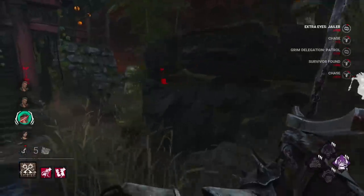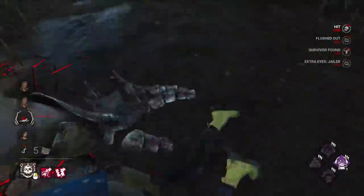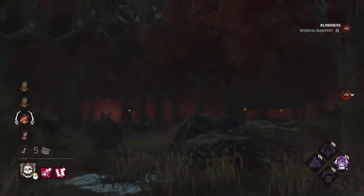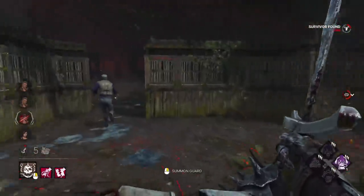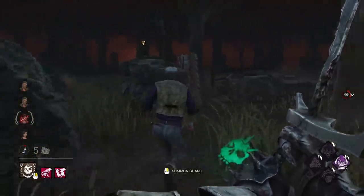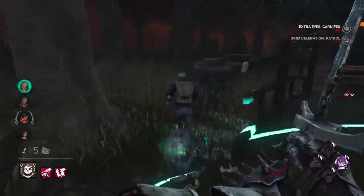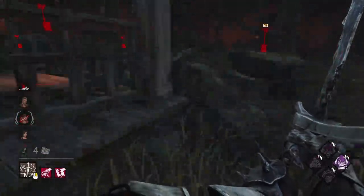There's our nice chase again, straight in towards me. I think our next guard is an exposed hit. I'll go for that guy then — he wants an exposed hit, I'll give it to him. There he is. That's eight seconds of exposed. Amazing, lovely start — blocking windows and getting exposed hits.